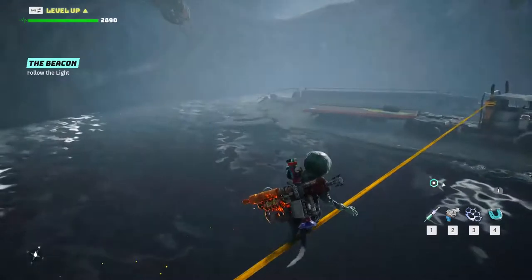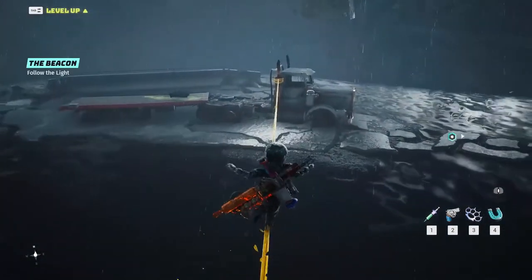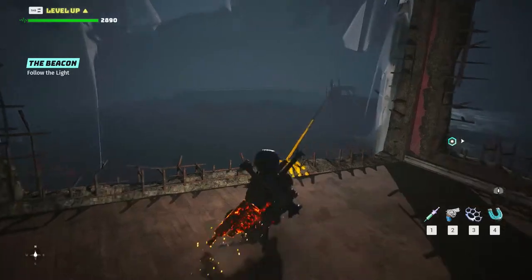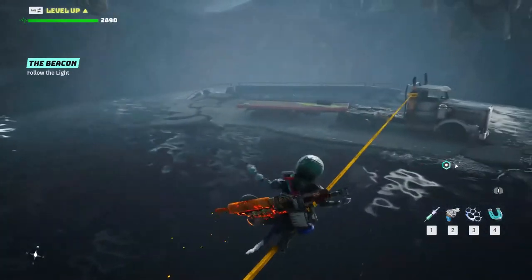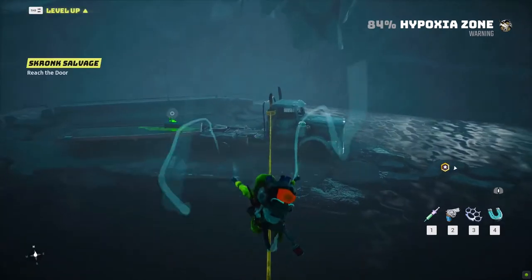The normal way is to balance using the movement direction button opposite to the one you are falling to. But there is an easier way to cross this rope that consists in jumping constantly until you get to the other side.